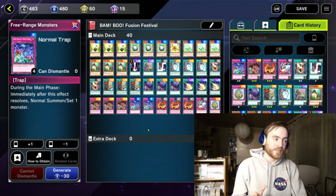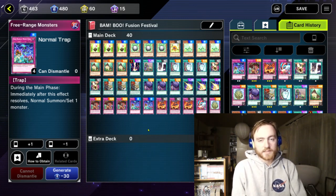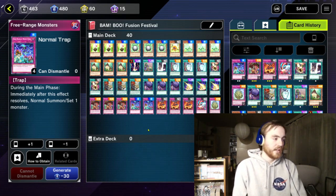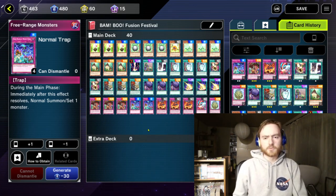The sad thing with Trap Trick is it's only usable during the main phase, and your opponent has priority during the main phase. So if they just immediately activate a fusion spell, they can still use it because you cannot use Trap Trick as the first thing that happens in the main phase. It's still really good though.